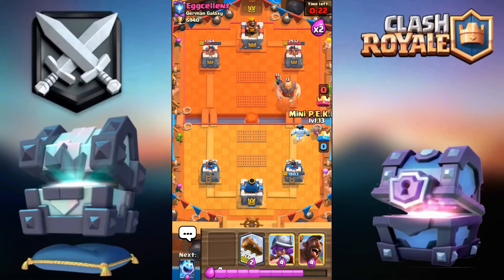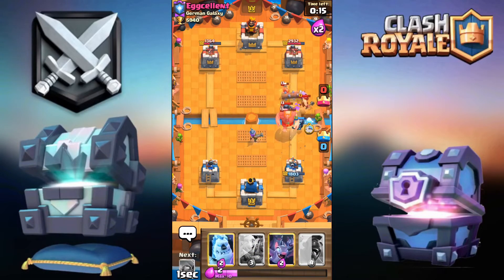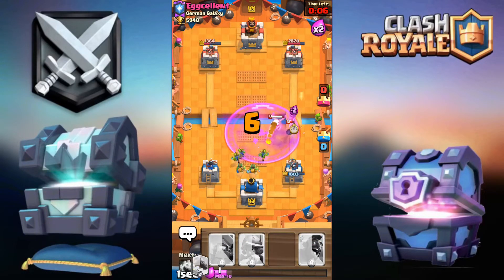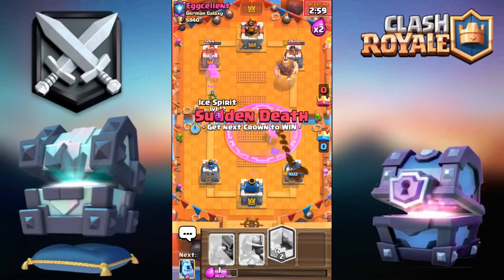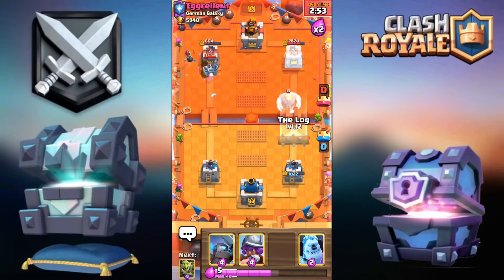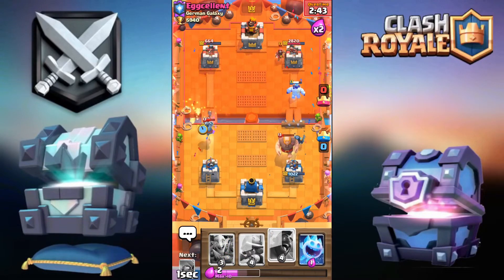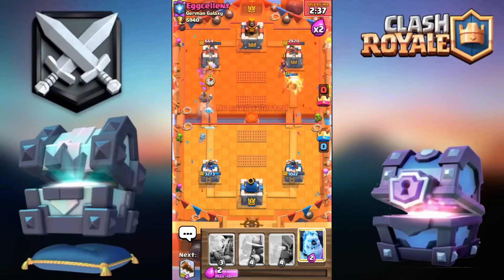I'm starting to choke — I don't have anything to kill this bomber which is the main problem. Ice golem over there, pulling with goblin gang and bats on top of that bomber. Now I have to go offensive if I want to win. I made him spend extra elixir. Going for ice golem then mini pekka behind it, and a log on top of that mega minion and the bomber. Then hog and ice spirit — I should be able to win this next push.